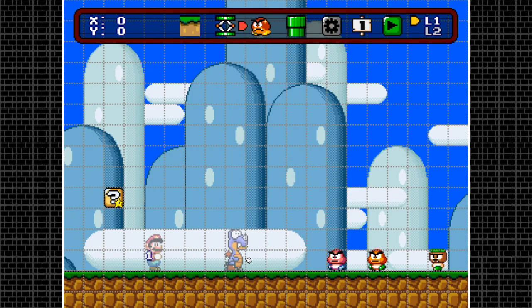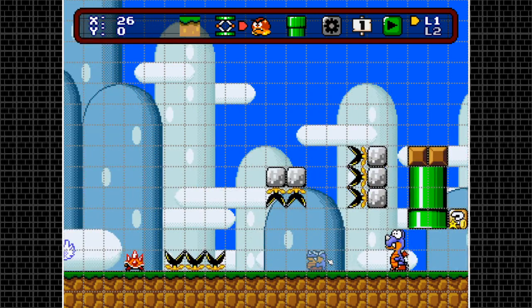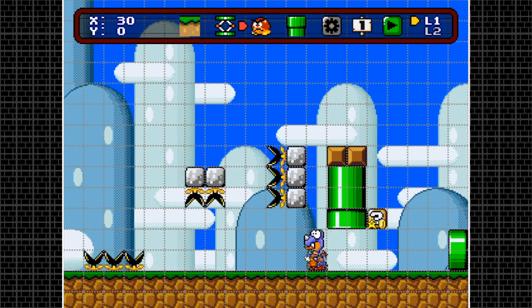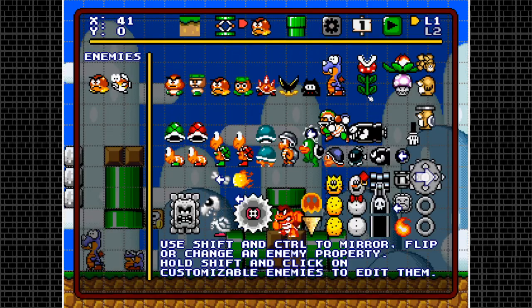Next up is the Rex. You can hit control to flip it to the right or left, and if you hit shift you can spawn squished Rexes. One interesting thing: the squished Rex walks faster than the normal Rex, as I'll show you shortly.